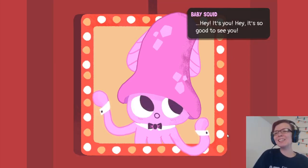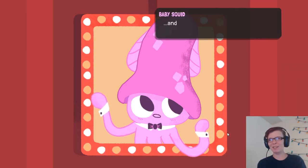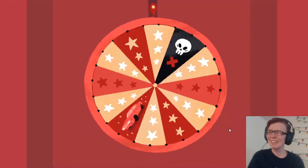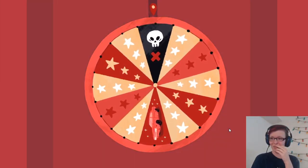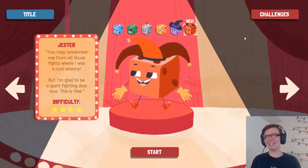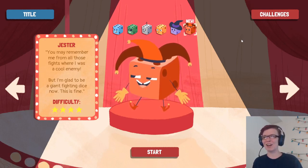Oh, the squid! Hey, it's you! It's so good to see you. I'm going to spill it in the wheel. And then when you lose I'm going to say better luck next time. Better luck next time! I completely forgot! The person who usually does that is the Jester, but the Jester was the last boss I went against, so he's gone. So now I can play against him.